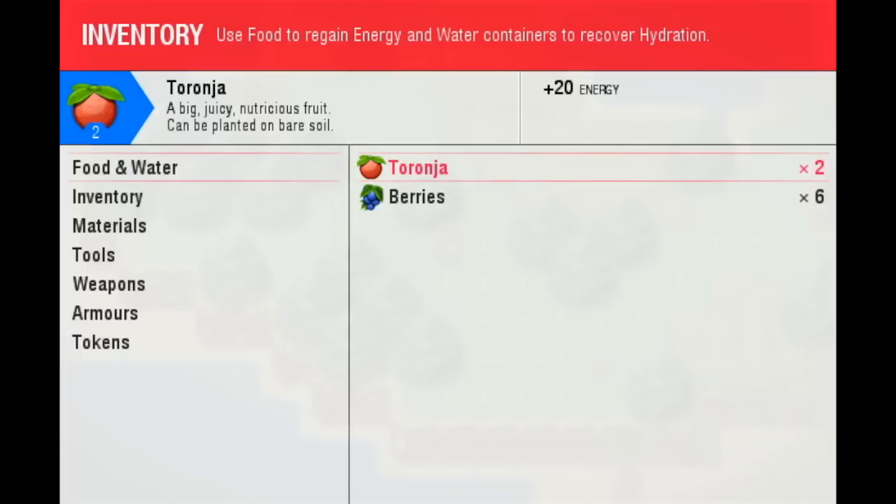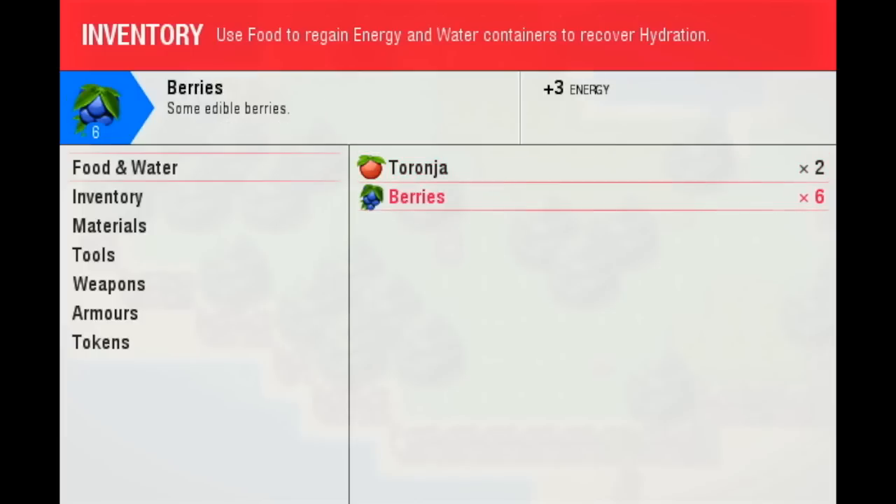Now we have much larger thumbnails for the items that we have. That wasn't that easy to implement as it sounds, but I finally did it and it's looking good. It's also more streamlined — you can see the title, description, and the effects that this object has. It's way more streamlined now.